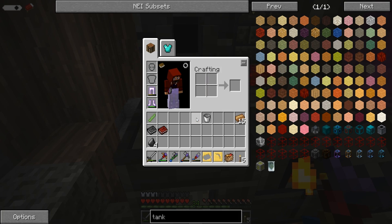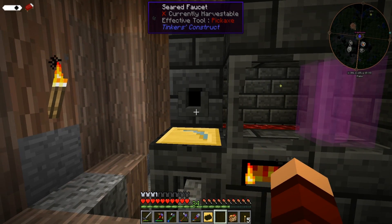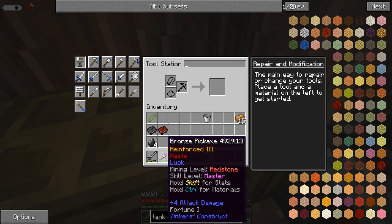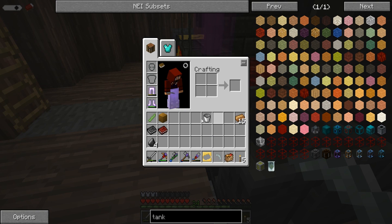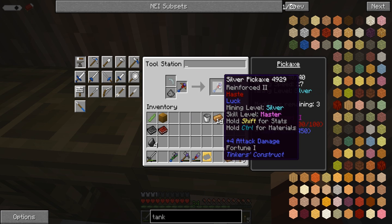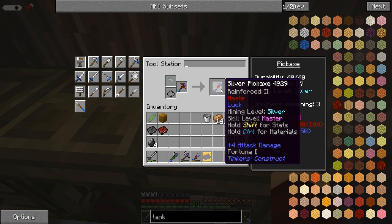The silver did not mix and it's only two ingots, but the good news is I don't need that much. Let's upgrade to silver — boom, there we go. Let's upgrade our pick. I have bronze — all right, let's upgrade this bad boy. We got ourselves a mining level of silver. Durability is okay, mining speed's okay, and we kept all of our modifiers on here.